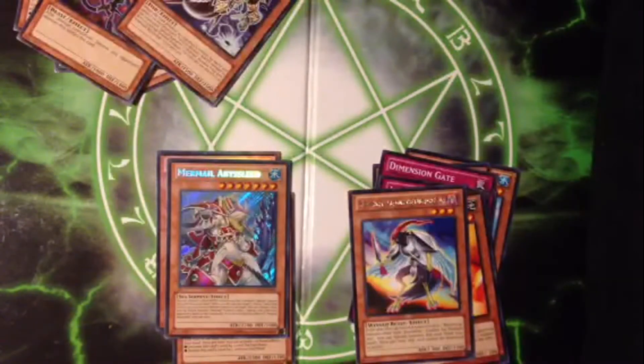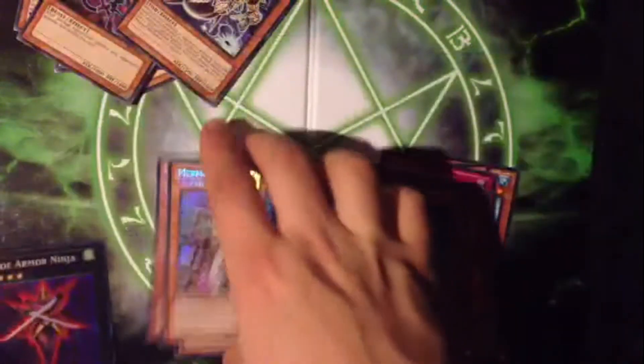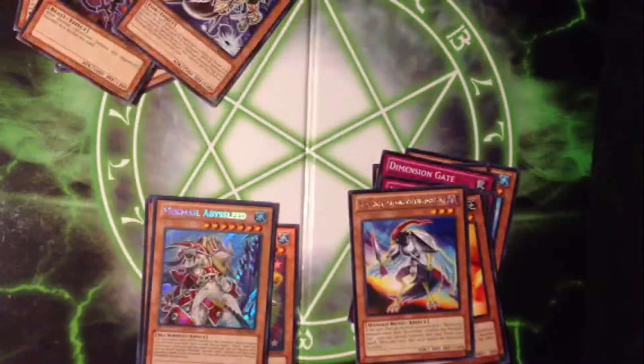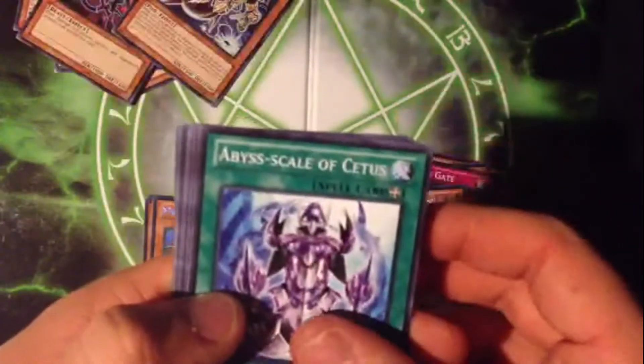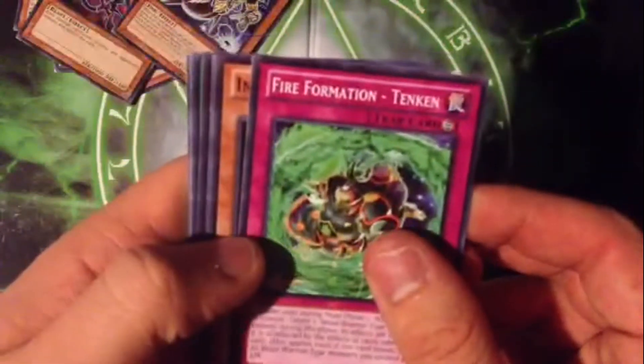First box pulled a secret rare Mermail Abyss Lead — holy crap! On to our next box. Our promo is a Blade Armor Ninja — love Blade Armor Ninja, blacklisted soldier effect where you can attack twice. Also pulled Abyss Scale of Cetus, Dimension Gate, and Fire Formation Tenkin.